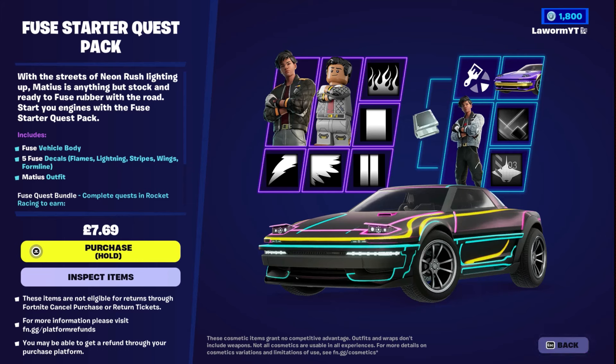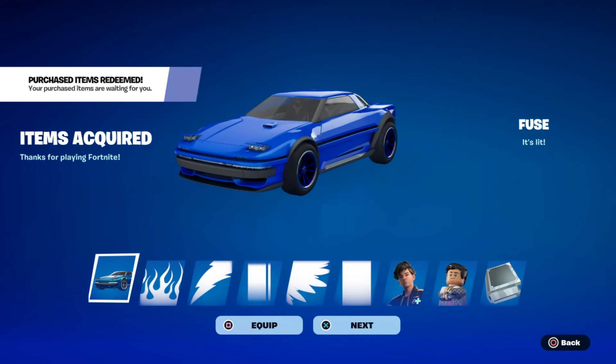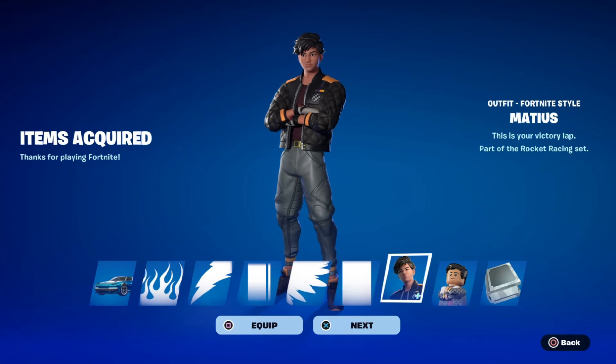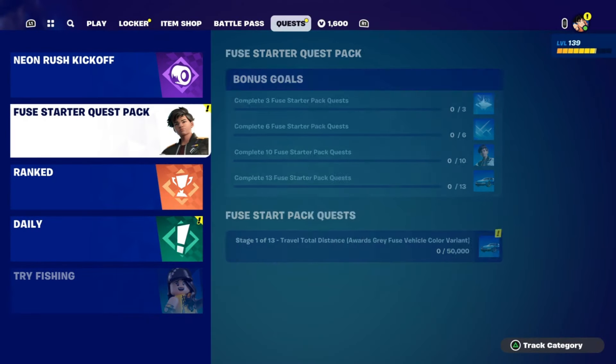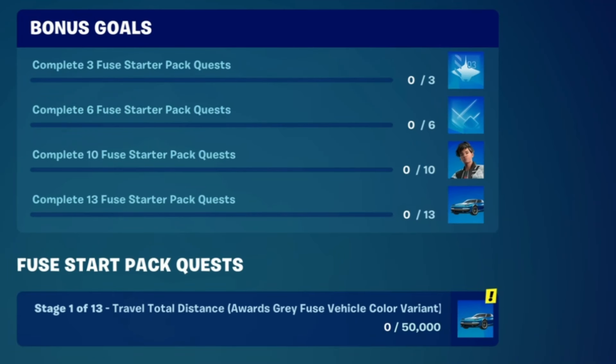There's also a bunch of quests, so if you like playing rocket racing this is the one for you. Once you purchase the quest pack, you'll be able to do the quests. Load up rocket racing, head to quests, and you can now access the Fuse Startup Quest pack. You have bonus goals — you have to complete three, six, ten, then thirteen stages.